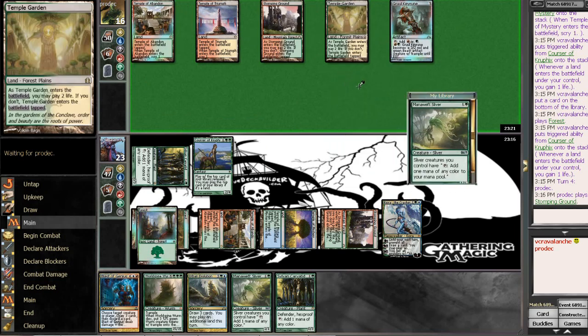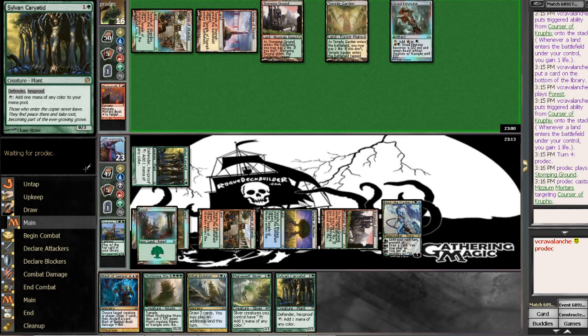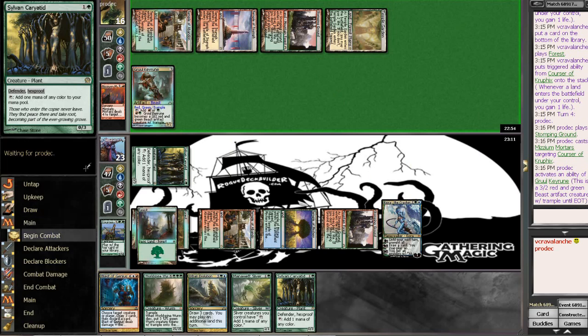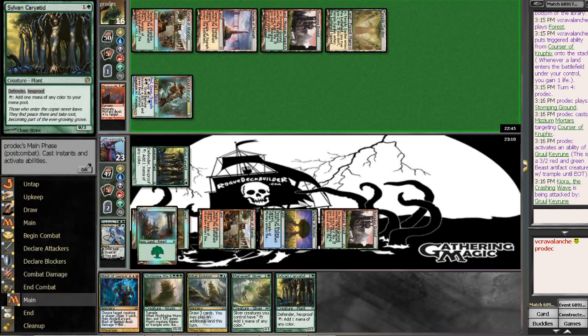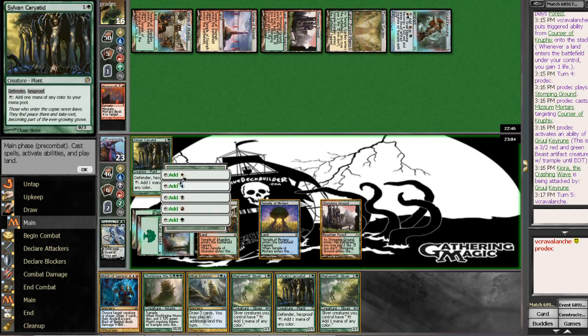A Stormbreath Dragon? Xenagos. Can't quite activate Irelia yet. He's going to Mizzium Mortars the Courser of Kruphix, activate the Grul Kyrune, and kill off Kiora. So I think my play next turn is to just go for the Blast of Genius kill. Get him down to very low. We could Urban Evolution. We got that Mizzium Mortars out of the way — now it's definitely going to be this Blast of Genius.